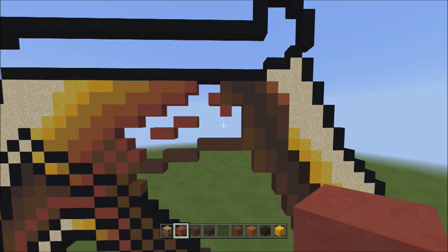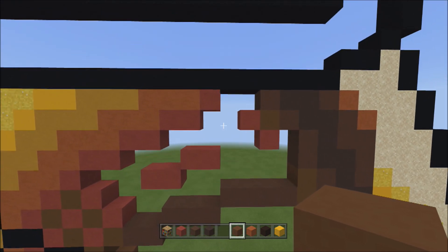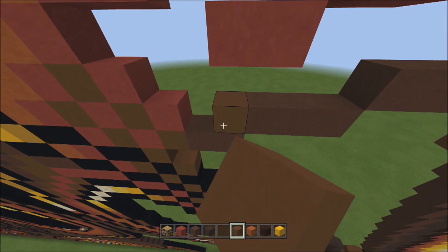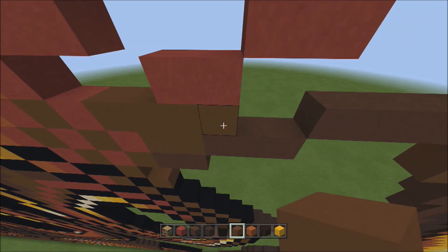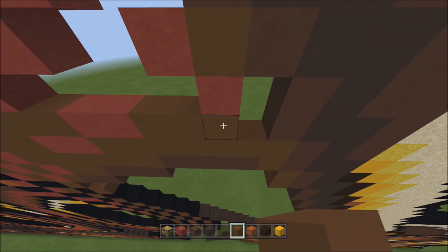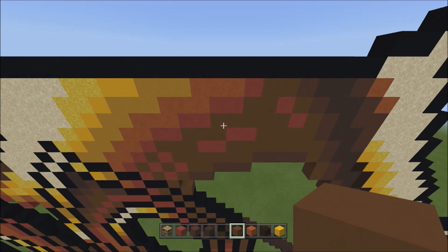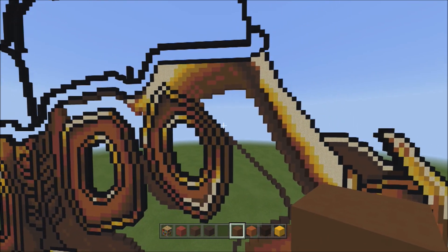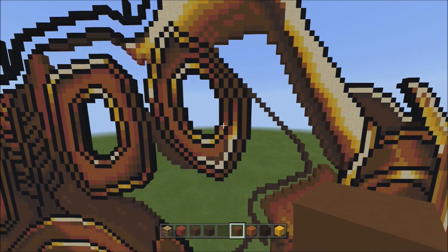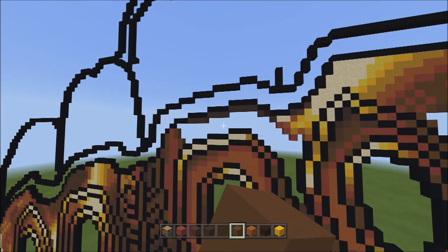Switch over to the brown concrete and fill in the remaining empty space with the brown concrete. Fly back — it should look exactly like this so far. Now let's move over here to the left. We still have a little more above this area to work on.